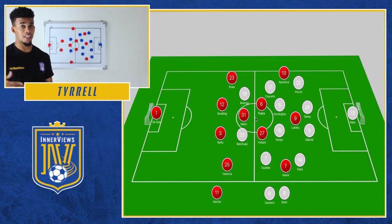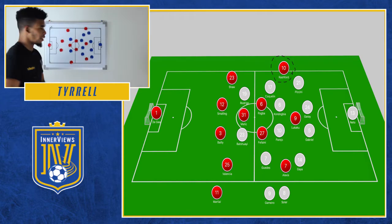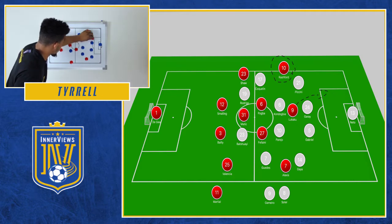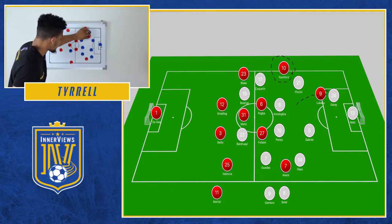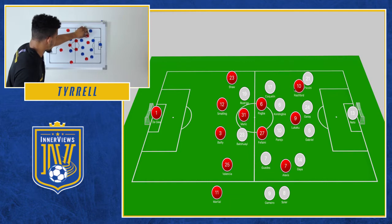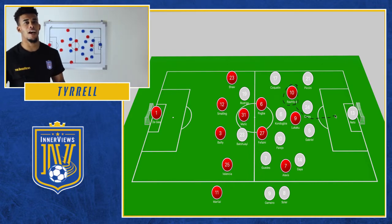United did find some gaps, mostly down the left-hand side. Shaw played the ball out to Rashford; most times Coquelin or Guedes dropped off to make it a 1v2, but there were times they got it into a 1v1. The first big opportunity - the ball goes out to Rashford, who runs at Pichini. Lukaku makes an intelligent run to drag Garay out of position, allowing Rashford to go 1v1. He flashes a shot inches wide. The second opportunity, Rashford drops into space ahead of Pichini to the left of Coquelin, picks up the ball, Parejo eventually gets out there, and Rashford is able to turn and fire a tame effort on goal. But again, not enough from Rashford.